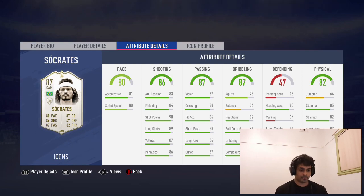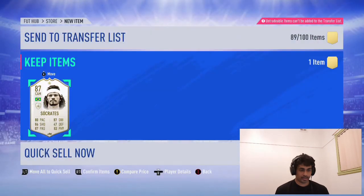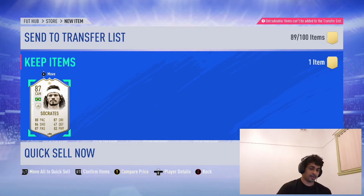5-star weak foot, 4-star skills, 6 foot 4, medium/low workrates - not that great but that's all right. Those are some insane stats. Jumping is not that great but that's all right because he's anyway pretty tall. Balance is the only problem. I might give him a Hunter chemistry style, yeah maybe Hunter. But that's an insane card to get, I'm really happy.